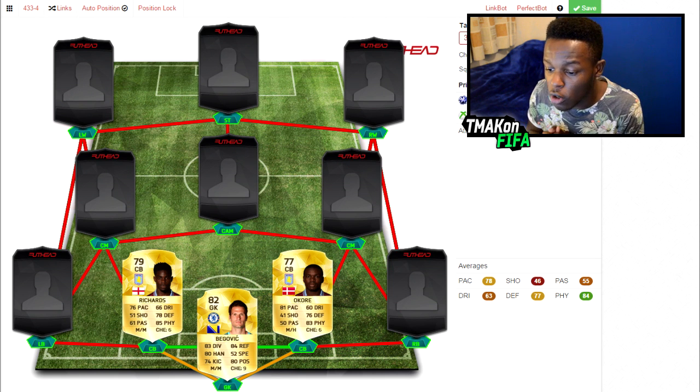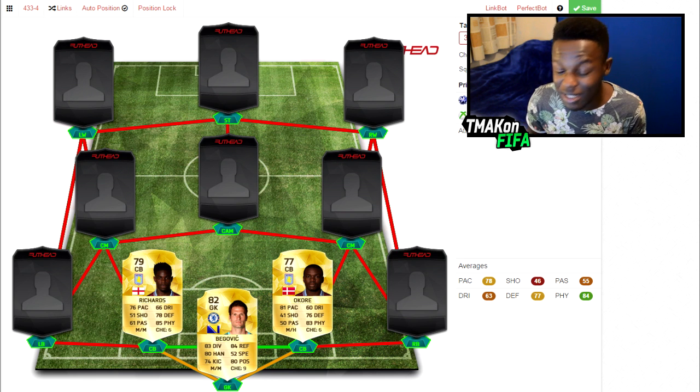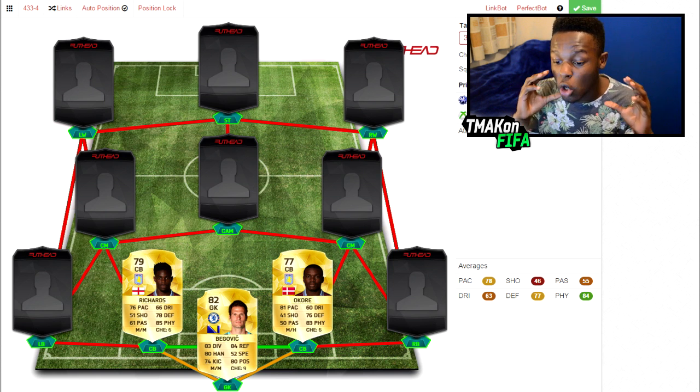As my two centre backs I've gone for Richards and Okore, mainly because they have a strong link as they both play for the same team, and secondly because Richards is 79 rated and Okore is only 77 rated, so when the game is fully out these players will probably be cheap to get. Richards has 76 pace, 78 defending and 85 physical, which is OP for a centre back. Okore has 81 pace, 83 physical and 76 defending.